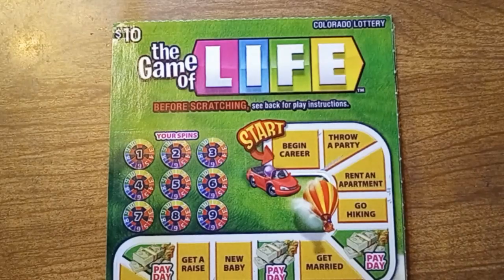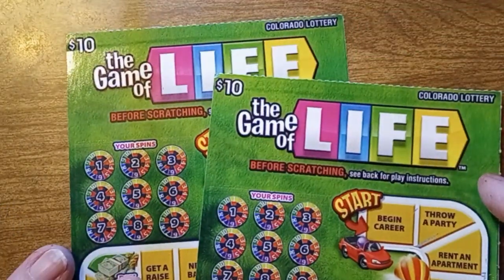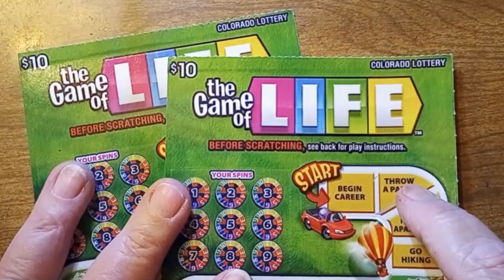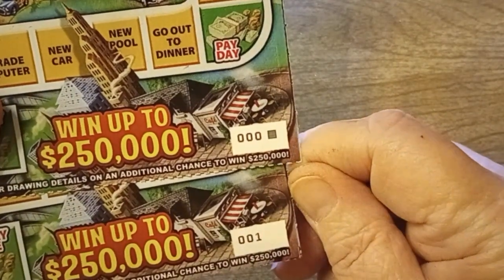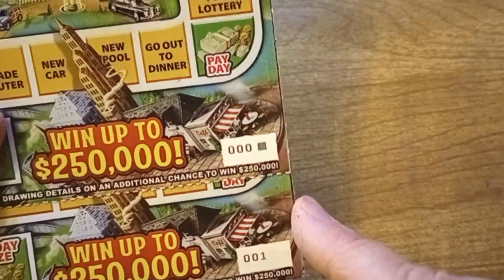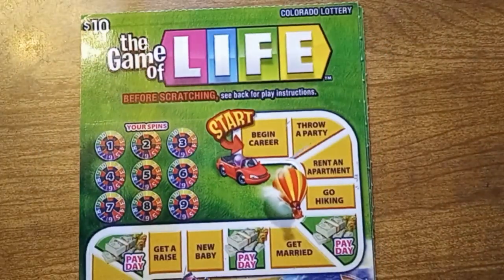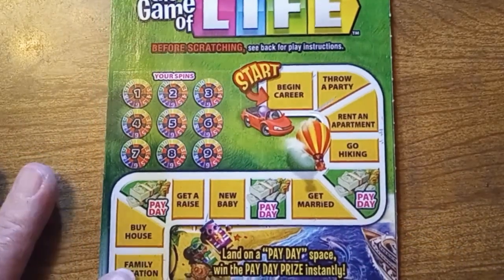Hello, this is Anna with Anna D. Scratch and Crafts. I have a very short video today, depending on how long it takes me to scratch it. I have two of the $10 Game of Life for $20 in play. The numbers are the beginning of the pack: 000 and 001. Hopefully something at the beginning of the pack will pay me. This will not fit on the screen, so we will do as well as we can.